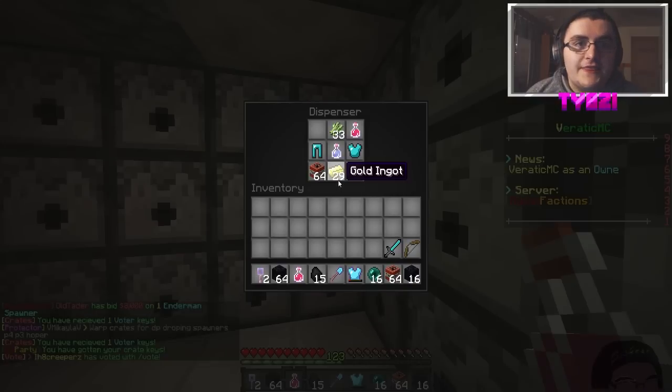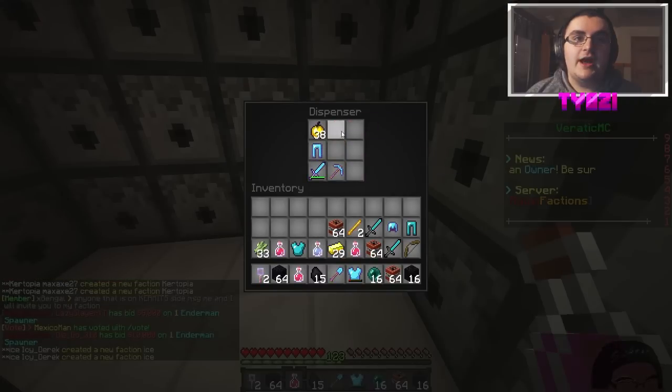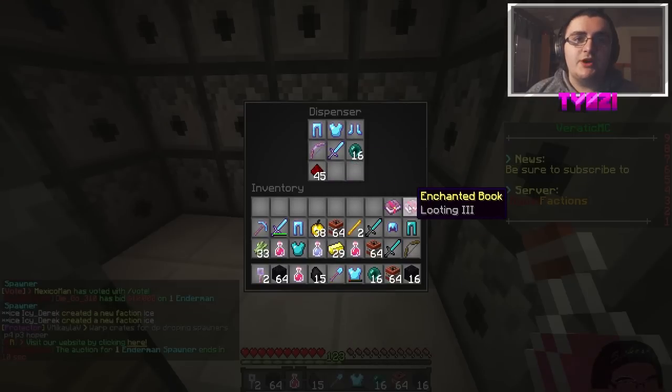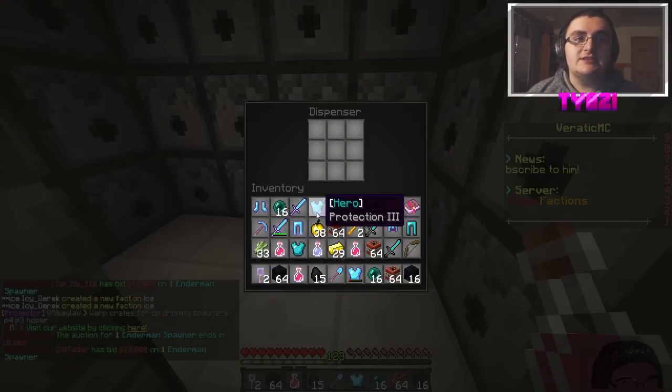We're probably going to take a lot of things from this base. Another stack of TNT. Not bad. Bam, look at those books — Efficiency 5 and Looting 3. And look at all this really good armor. This is actually pretty good.